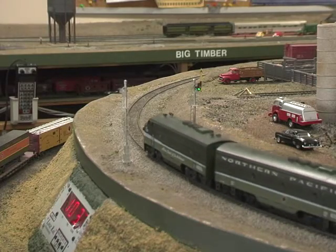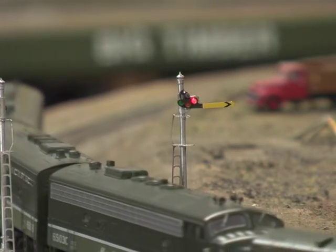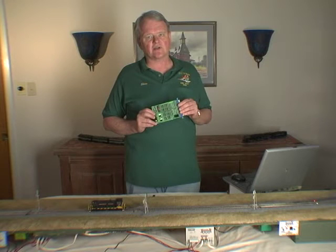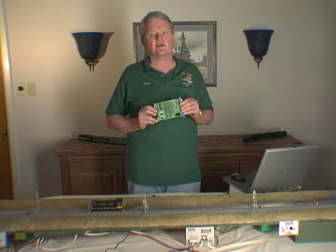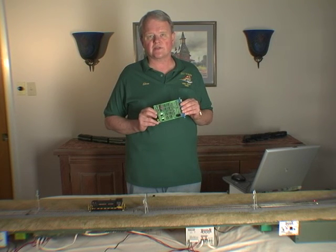To do that, I had to find a way to actually operate a semaphore in red, yellow, and green positions, and this signal driver card does that. Most manufacturers, or at least some of them, make cards that will operate color light signals. This particular one also operates semaphores. To me, that says Northern Pacific, and it makes my layout much more fun and, in my opinion, more realistic to operate.